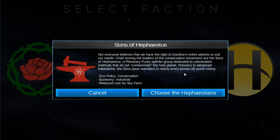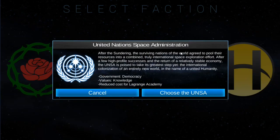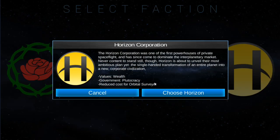The Sons of — that faction — would actually be more like the Gaia's Stepdaughters in Alpha Centauri because they're about conservation. Then we've got the United Nations Space Administration — they see government as democracy, value knowledge, and are basically about researching and terraforming the planet. And then we've got the Horizon Corporation — they're all about money, essentially a space corporation focused on gathering wealth. Their government is a plutocracy and you get a reduced cost for the Orbital Surveyor.